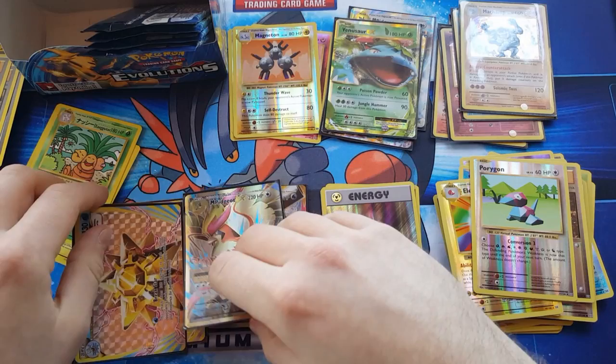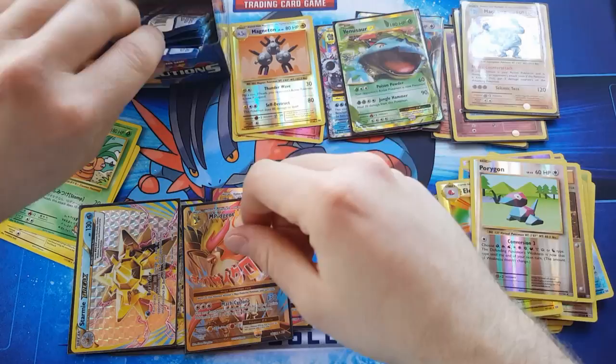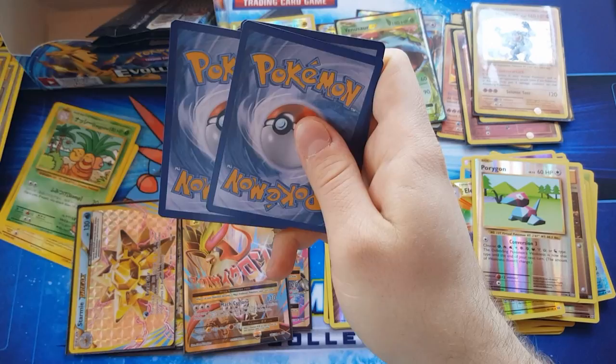So that's two BREAKs, two full arts, and two megas — Venusaur. A few packs to go after this — I think three packs left. We've got one more white code card to go, I think this one may be an EX.